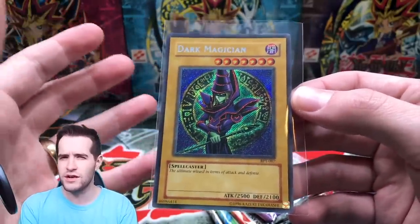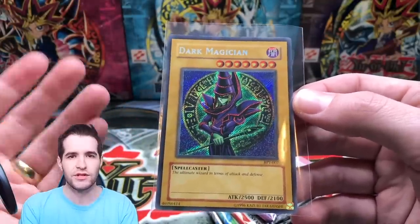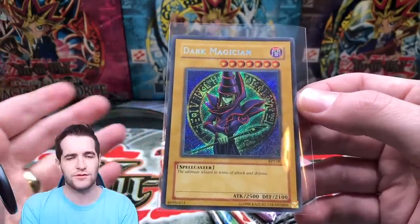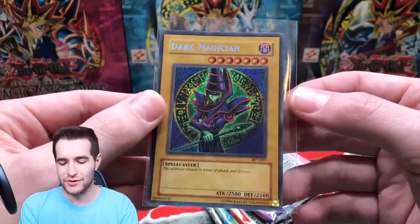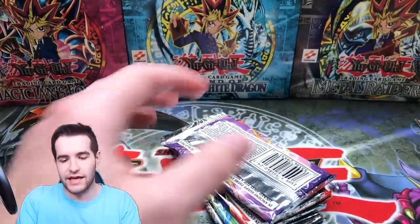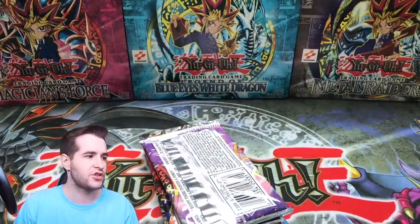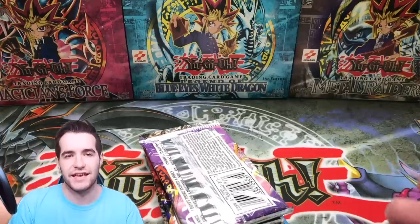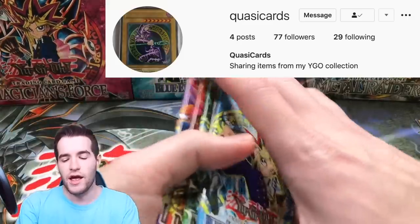I'm not sure what their decision making was — they're like, let's keep the Blue Eyes the same art, but here we're gonna have two different tins, two different arts. I don't know, seems a little crazy to me. They should have switched it up. But really cool. Anthony by the way has an Instagram page — I'll post it up on the screen so you guys can check him out and follow him.